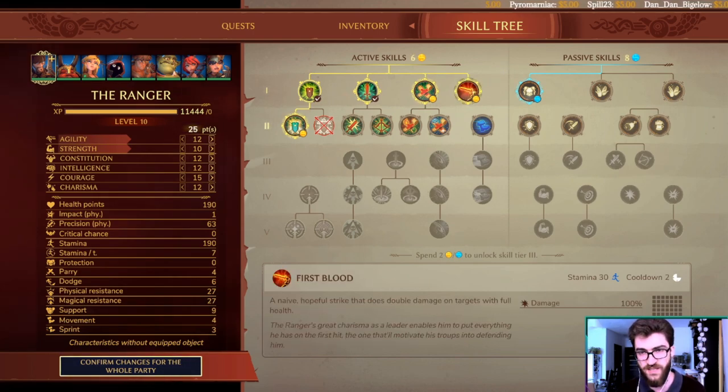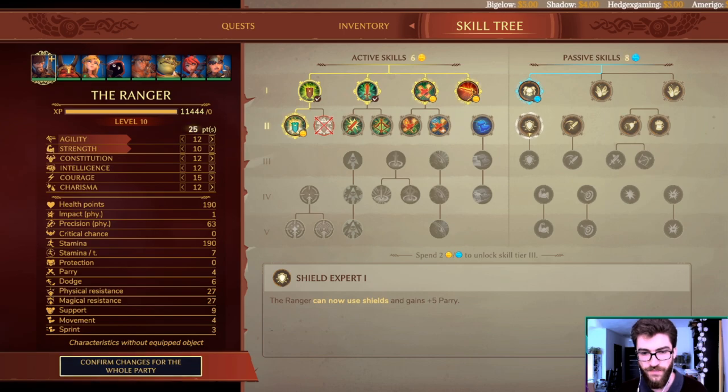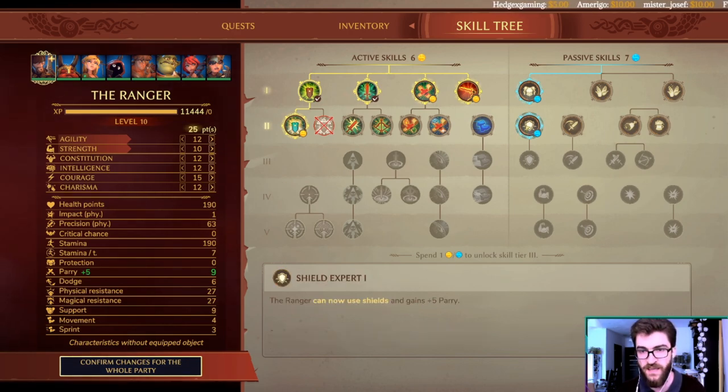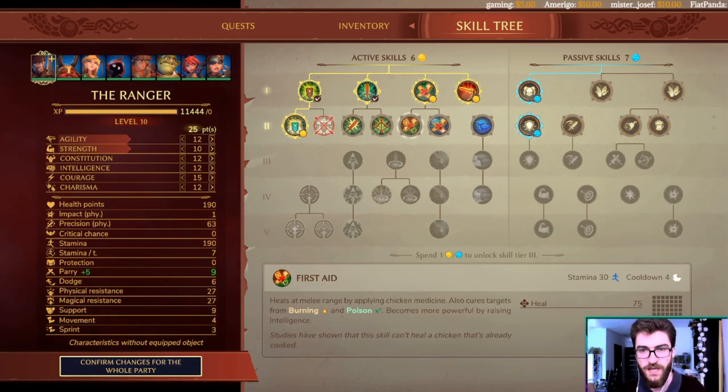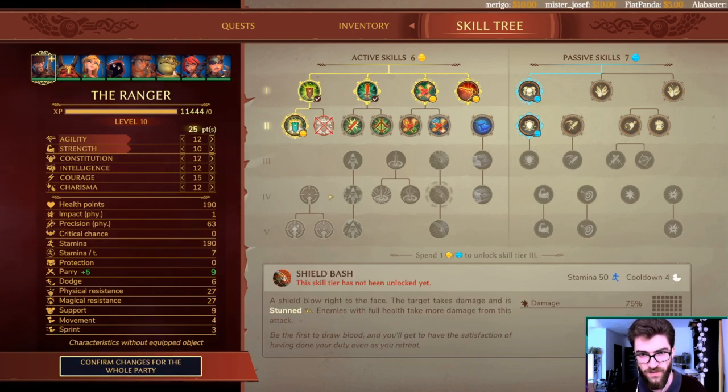I enjoy having First Blood because it is extremely potent for damage — double damage on targets with full HP. As a Ranger you have 15 baseline courage, which is very high, so you can play around this quite a lot. You get to use it at least once or twice and can do a hundred-plus damage end game, which is decent for a basic skill on a character that is mostly melee support. You can also use shields and get parry — this is super important since Ranger has very low baseline HP.